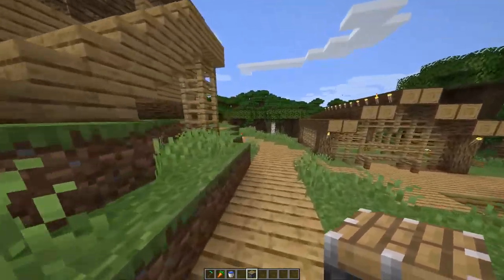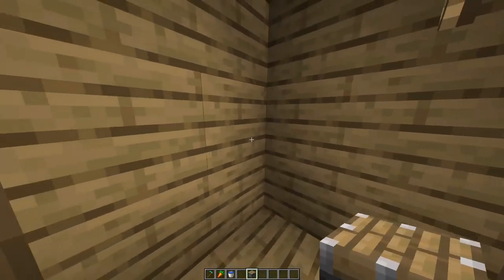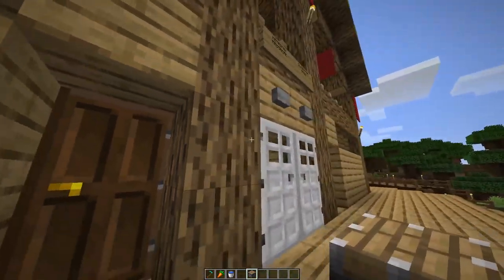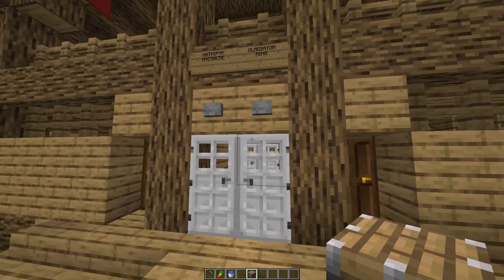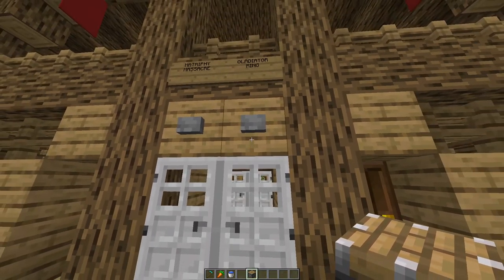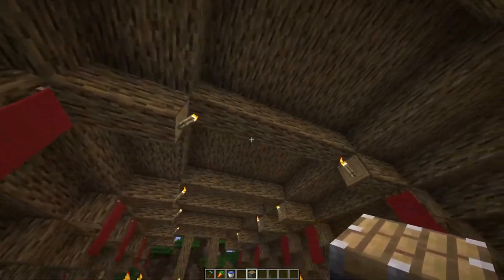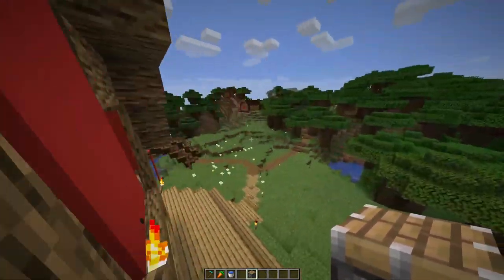To get to the suite right in front of the action, you come down to these doors and boom, you're right here in the center of the action. To get in, you press this button and you're stuck in here. Unless you magically have a pickaxe or something like that, you are stuck in there until someone opens the door for you to fight to your death. These little switches open the doors.